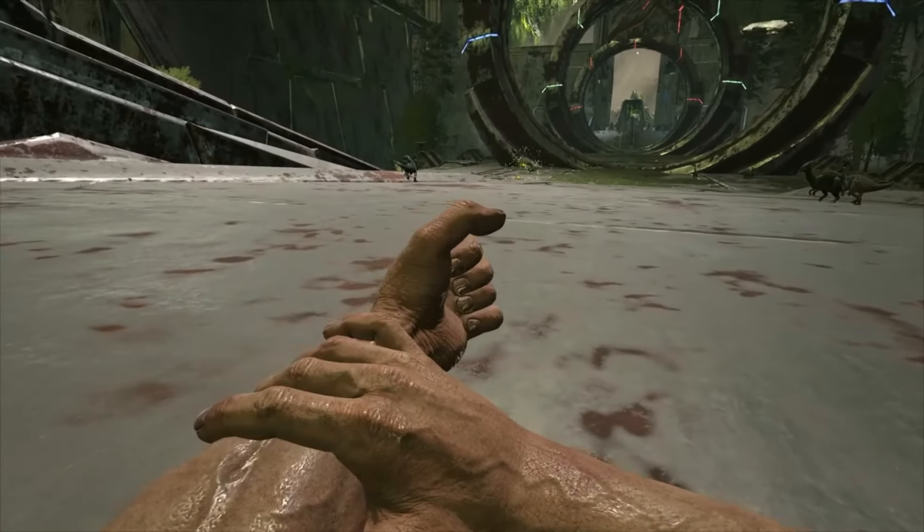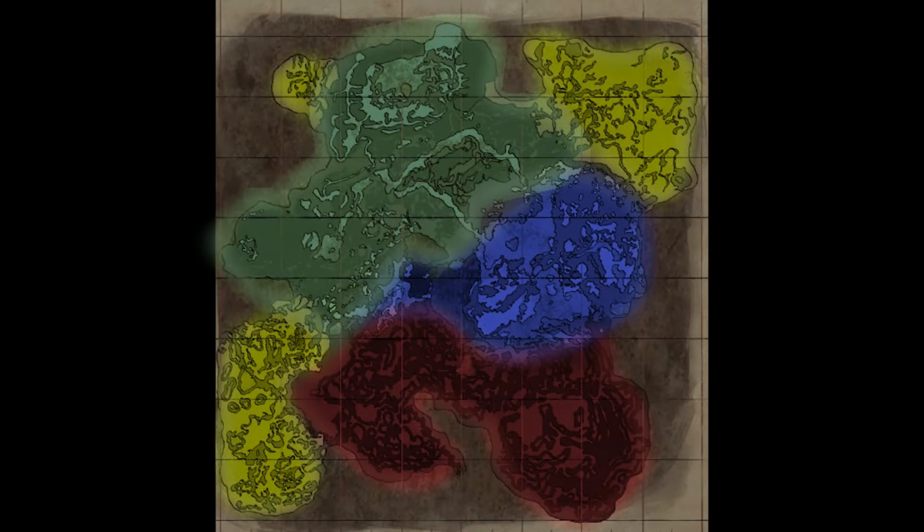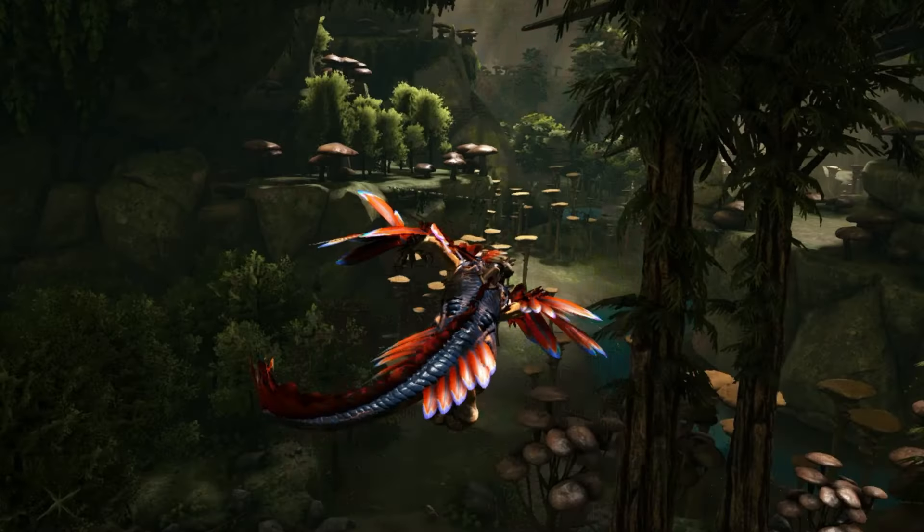Aberration is a unique multi-layered cave map with a more linear progression than most other maps. However, this map doesn't have a single flying creature. Think of it as mother nature's way of saying, get your steps in.